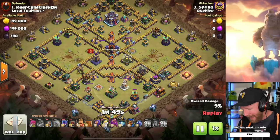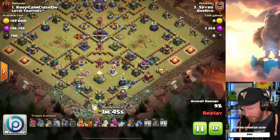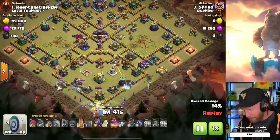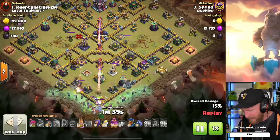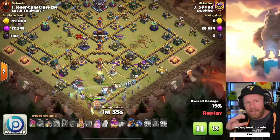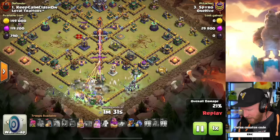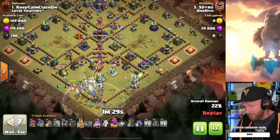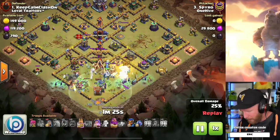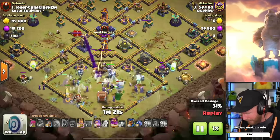On a base like this it looks tempting — zap out both scatter shots, then run the log launcher right through all three infernos and the eagle artillery across the middle. It looks like a good idea, but there's always an inherent problem: does the log launcher actually have enough logs to get the town hall compartment open, even if it takes zero damage? It can get a couple logs to damage the town hall a little bit.